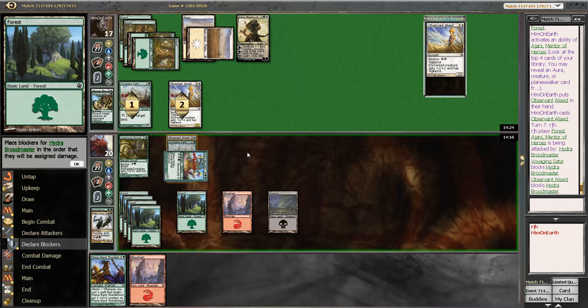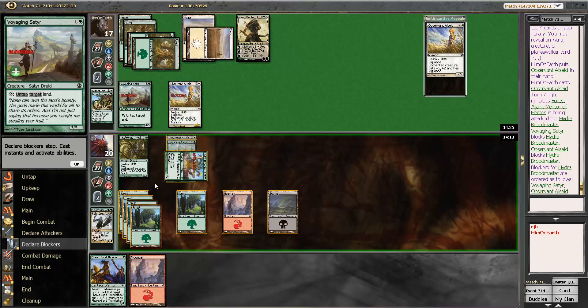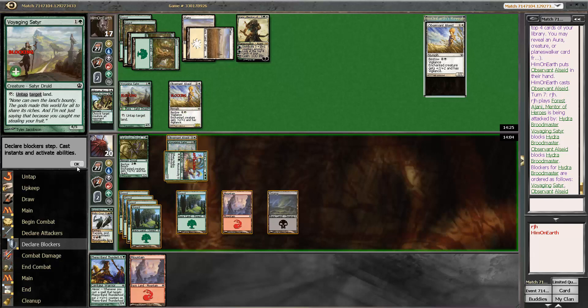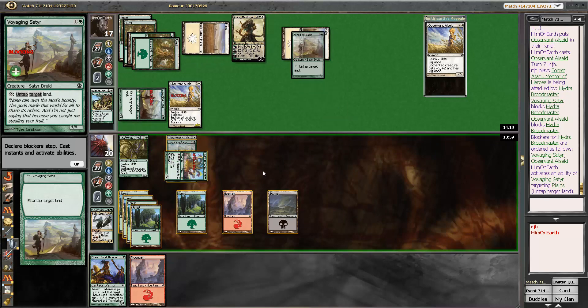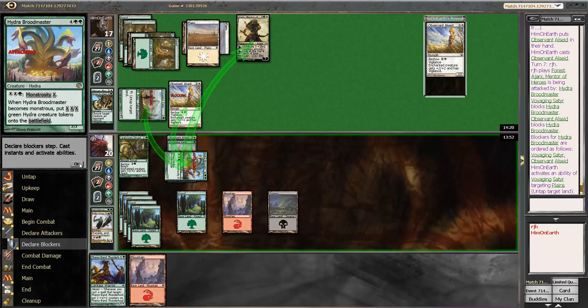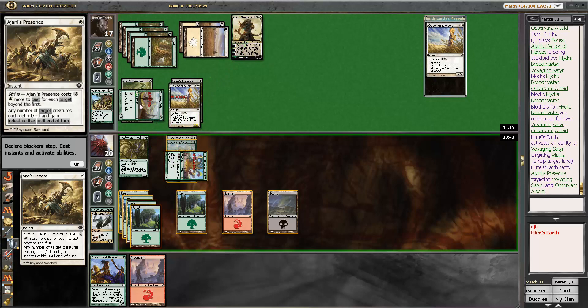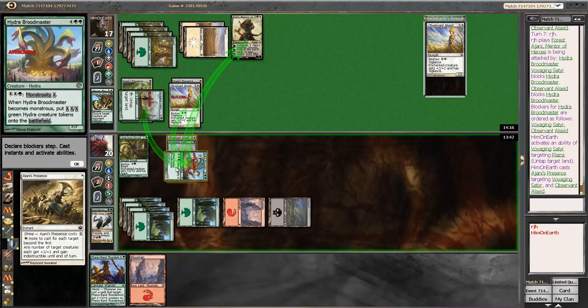Interesting — what does my opponent have that makes this correct? 4, 5, 6. Is it Divine Verdict? My opponent can have Divine Verdict right now with the Voyaging Satyr — I'm losing that anyway. It's got to be Divine Verdict. Jani's Presence — okay, so they are indestructible. 4, 5, 6, 7, 8. It just forces me to do this, but I don't know how I'm going to ever get back.